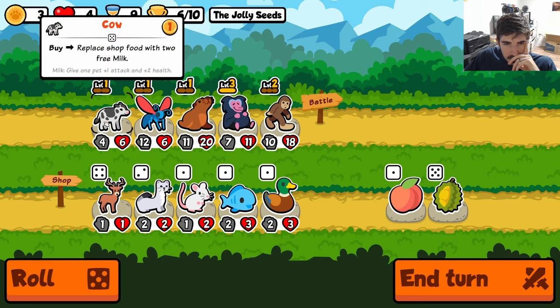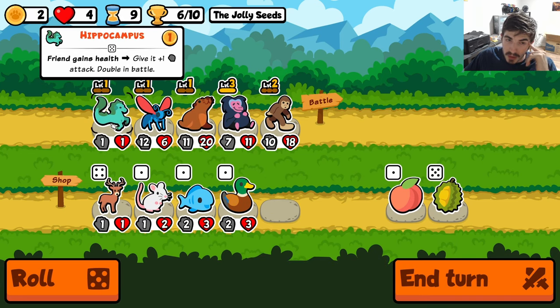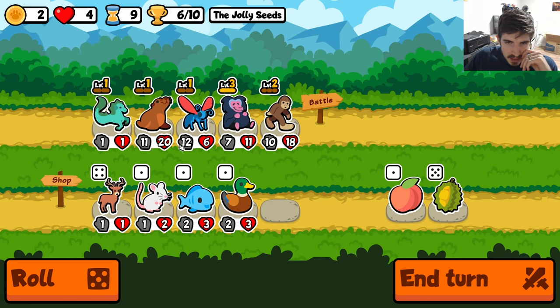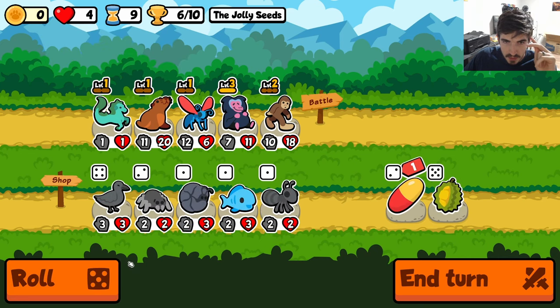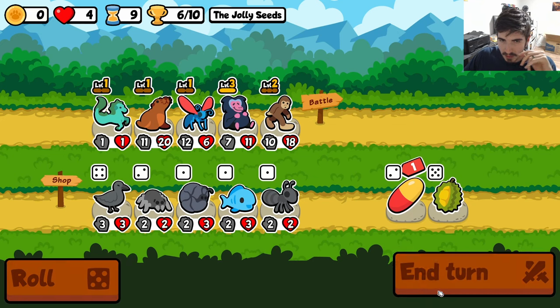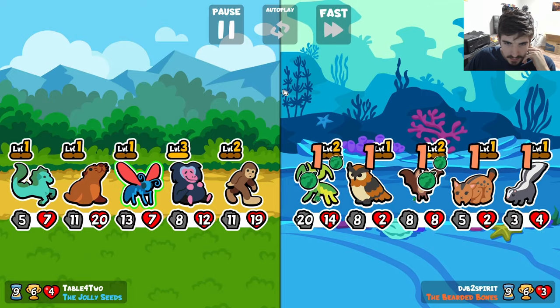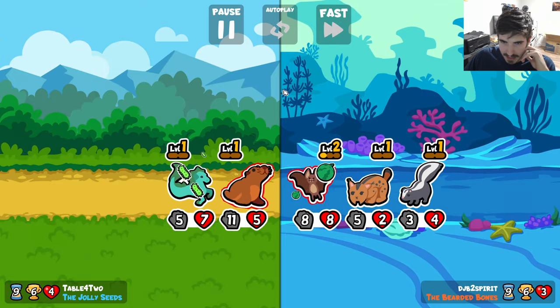Get a little cow cooked up - don't mind if I do - start getting our tarantula hawk going. We could have sold the cow and got a rabbit there. The dream I'm envisioning is: two tarantula hawks, a hippocampus, and a rabbit, with an open spot for the farmer cat. You just spam farmer cats over and over and they all just get huge. That's the idea - I don't know if it'll work but that's the goal.